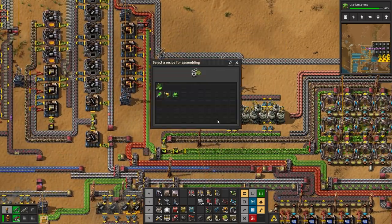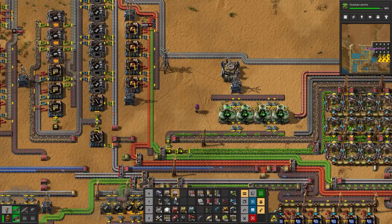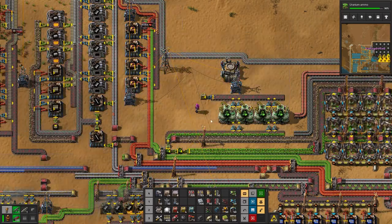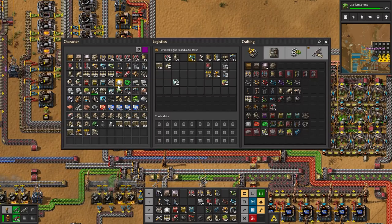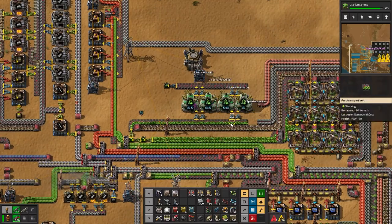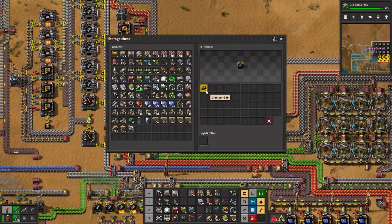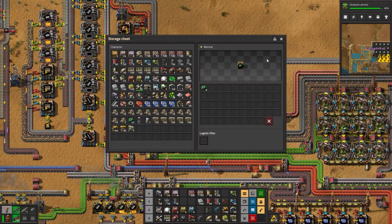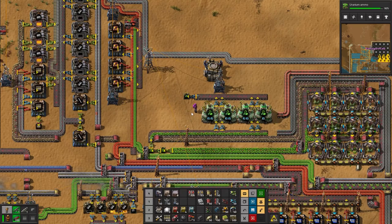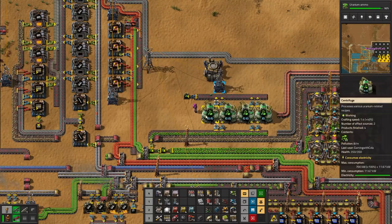These guys are going to process the ore - shift right click, click, click - awesome! We're going to output into this storage chest. We'll set it so only uranium-238 can go into that storage chest. It's going to be a long process if we can't get any uranium-235.